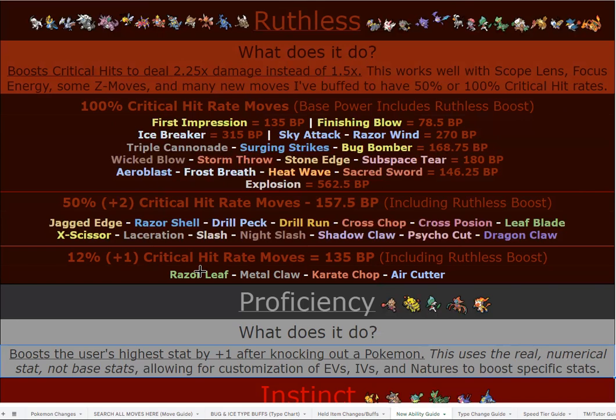Empoleon still has Aqua Jet with Swords Dance options, but with Ruthless the best priority is First Impression. Icebreaker is a two-turn move at 315 base power with Ruthless — now you get a very powerful nuke that will always paralyze the opponent; it comes from Freeze Shock. Your best late-game crit moves are Wicked Blow and Stone Edge for coverage, both at 180 base power with Ruthless, and the beautiful part is you don't need a Scope Lens to always crit with those.